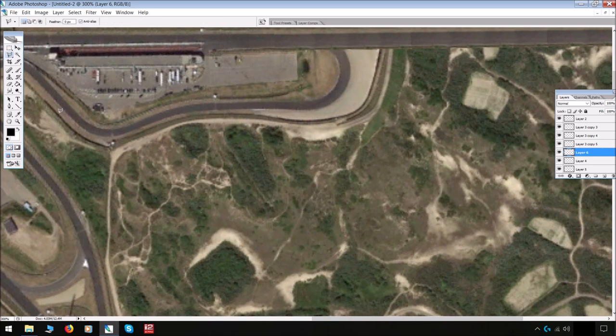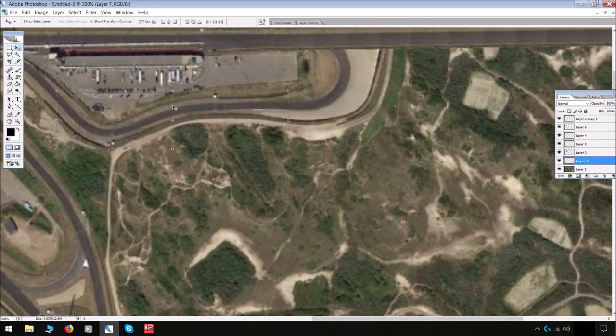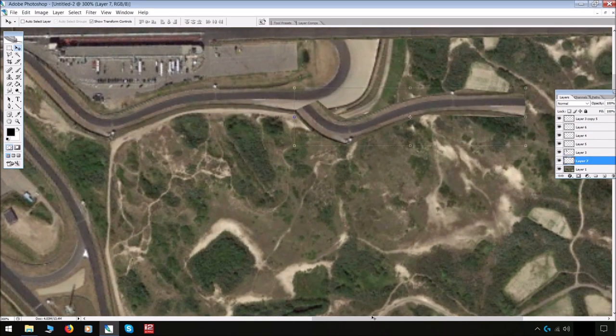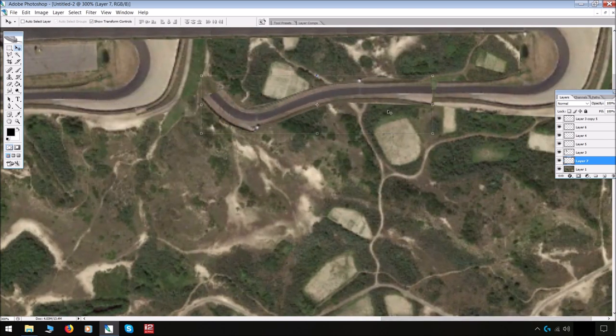I'm basically stealing some of these corners from their rightful positions and just moving them — placing them somewhere better so that there's space for runoff, so they can be safe, and therefore be FIA Grade 1. Because that is the point of this video: turning a brilliant circuit into a Grade 1 circuit, while also preserving the history of the track.